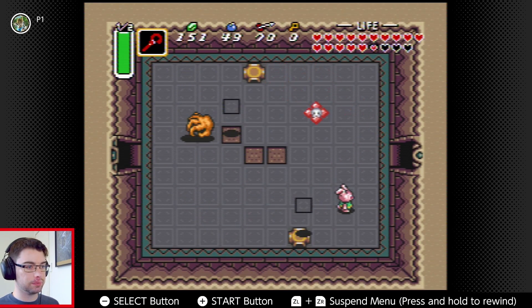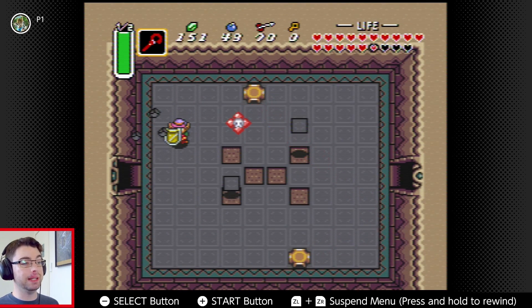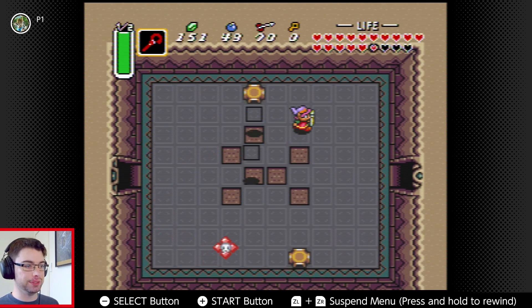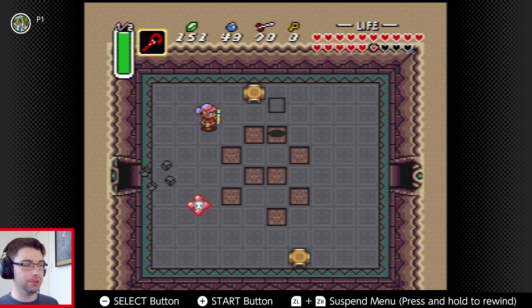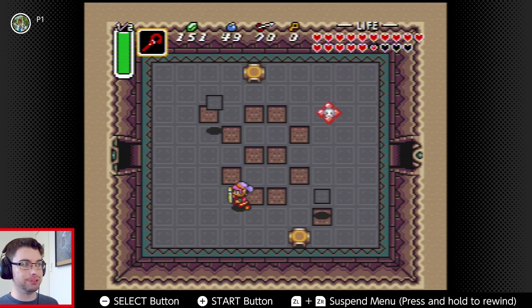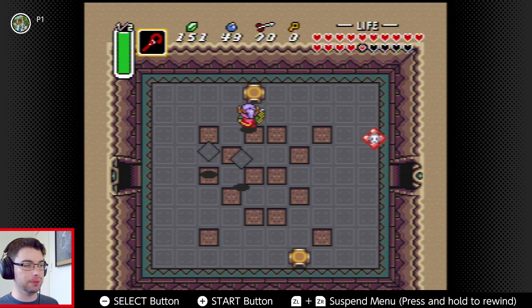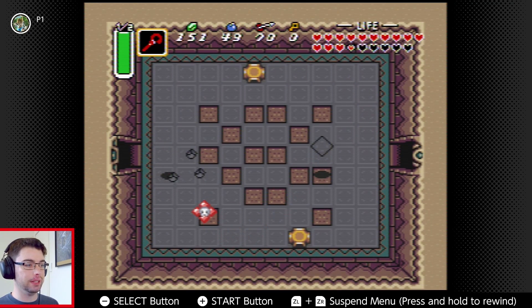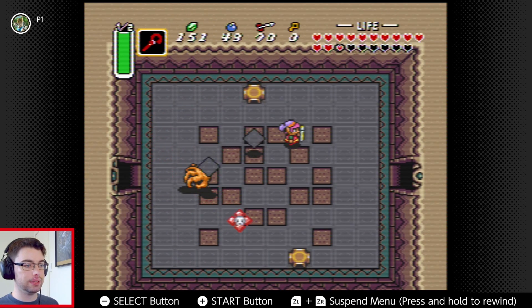I'm also going to test out this room. I'll admit I went ahead and had a look at the map of this floor, just to see if I'm going to put in all this work to try to get through these doors, is it going to lead to anything that's actually useful? And the answer is yes. While I was looking at the map, I realized that they had it marked that there was a key in here.